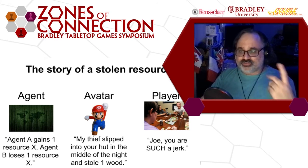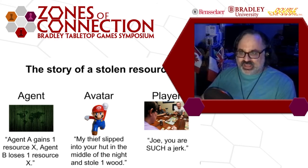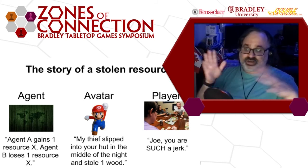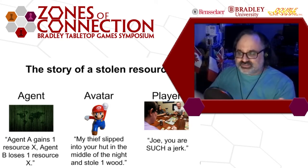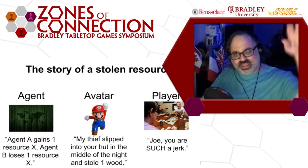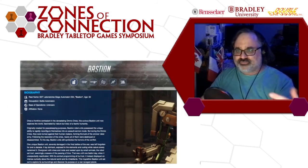Focus on one of these stories and make that story resonate. If you're trying to make a narrative-heavy avatar game but players are focused on the agent, you may want to ditch the narrative stuff and focus on the agent instead — that's what players are latching on to. Or if you really want to focus on the narrative stuff, sand down the agent stuff and make it focus more on the avatar.